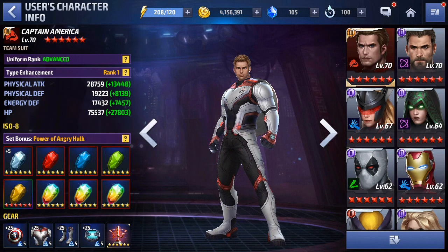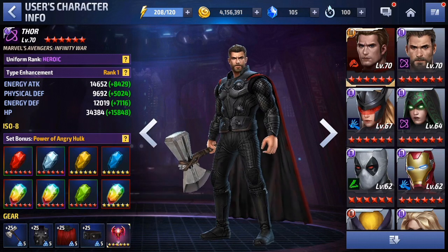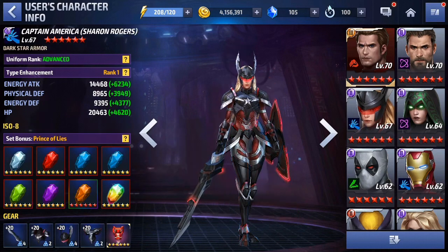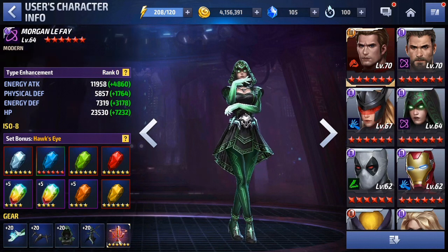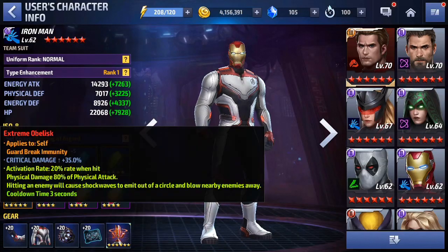As for your roster, you have one tier 3 — Captain America — with an ignore dodge 200 proc on him, which is a good obelisk. For Thor you have a CTP of destruction. For an agent level 68 you are doing quite nicely, as it can always be worse. Keep farming and grinding. I hope the crystals help, and again congrats on winning.